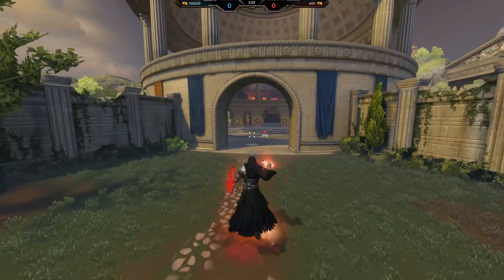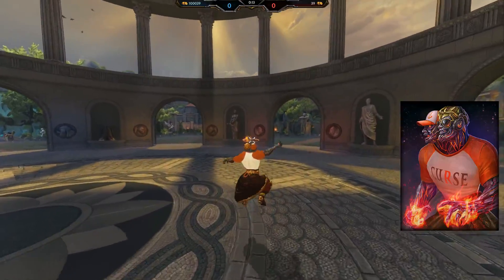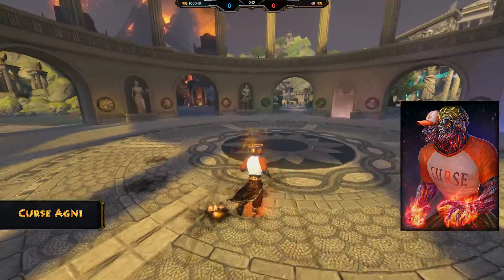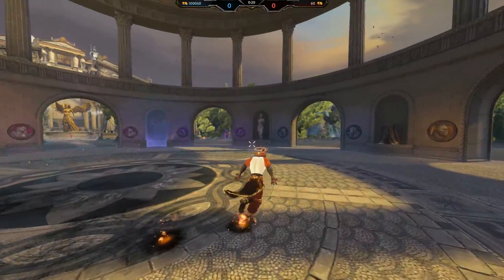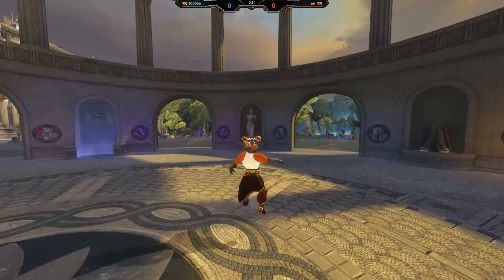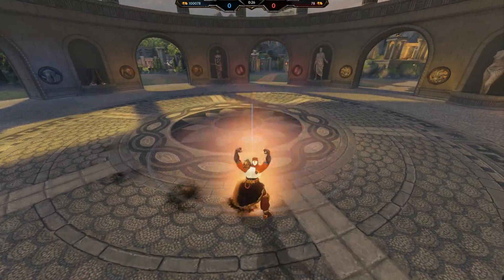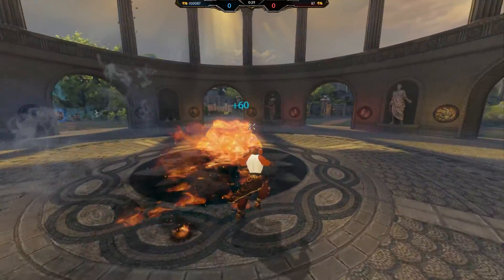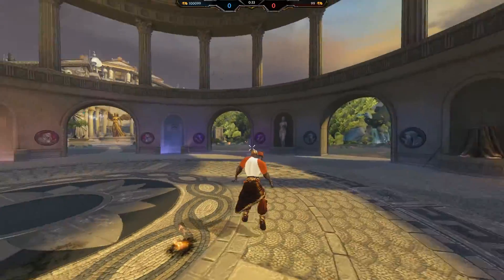Moving on, we're going to check out the Curse Agni skin. Here we are in game with Agni — this is the Curse Agni skin. None of his effects changed that I can tell; he just has his curse shirt on. It's kind of like the Curse Apollo skin. Everything's still the same — same effects, just his model changed. This also comes in the pack.